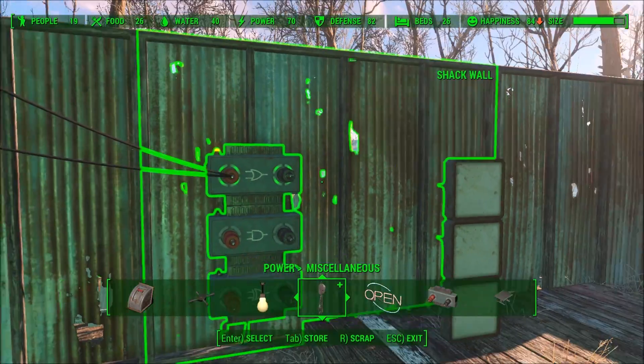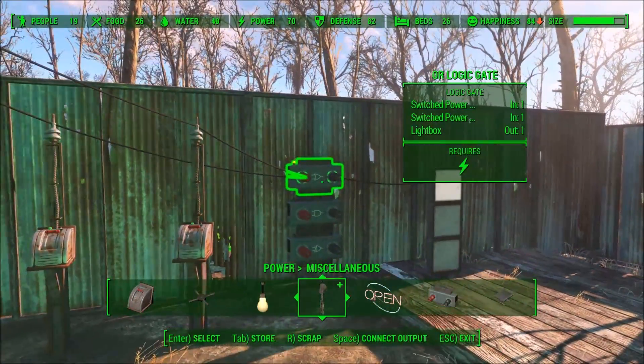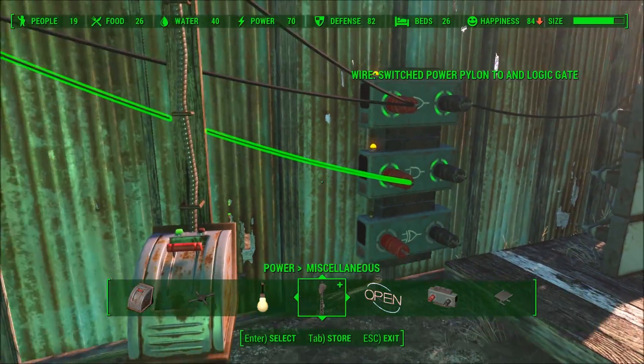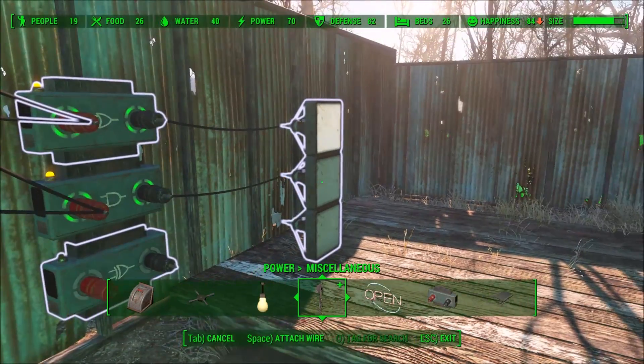Now this first gate here is an OR gate, and I'm going to take the output and run it to this lightbox. With an OR gate, if one input or the other input is ON, it will return an output of ON. So if you have both ON, OR one, OR the other, it's ON.